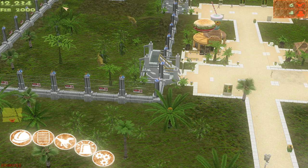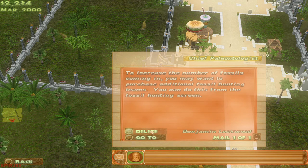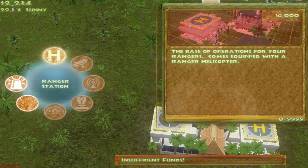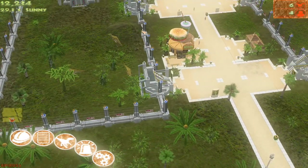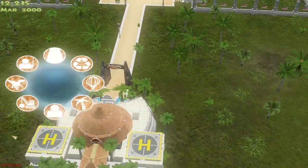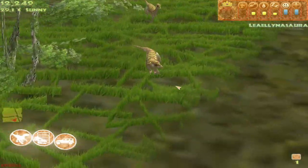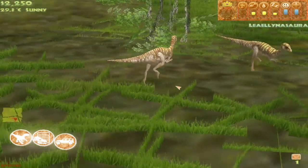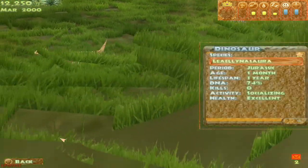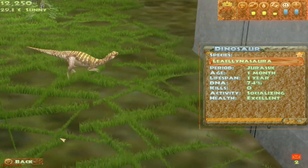There's a lot of waiting in this game since it's all about strategizing. Oh yeah, I forgot again — we need a ranger station and I don't think we have enough money for it. Yep, it's 6 grand. Those guys are so cute. They only have a lifespan of one year — that's quite short — and they're socializing and they're in good health, that's good.